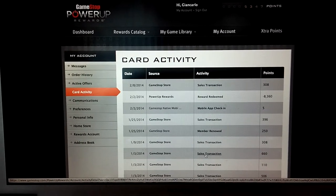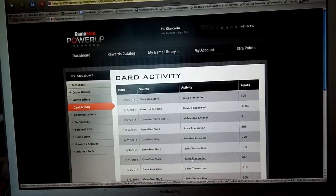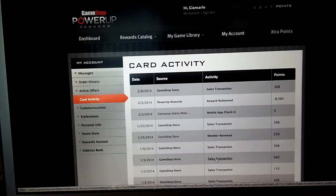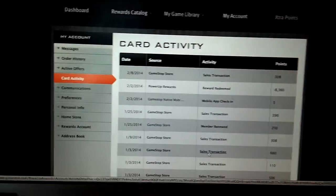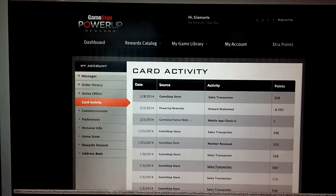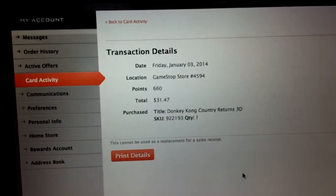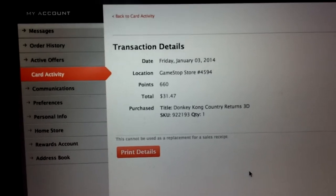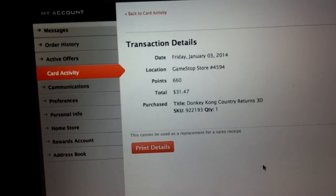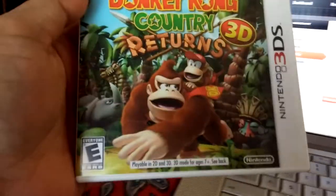What's up everybody, this is GCXBU and today I will be unboxing a new game that my brother bought last month on January 3rd, 2014. We are going to check it out right now on GameStop Power Up Rewards. He bought it on that Friday — Donkey Kong Country Returns 3D, which cost him $31.47. And here is the game.